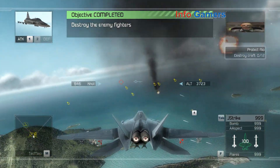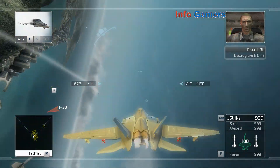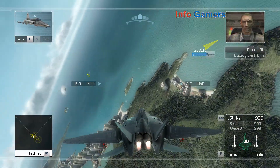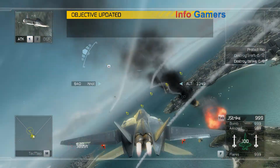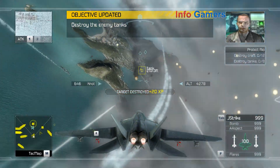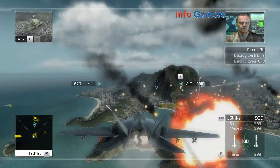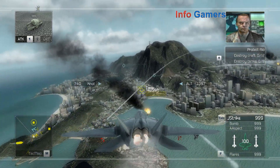This is a coup d'état. This is Dragon 2-6 — we've got enemy rafts on the beach. Request immediate air support. On the way. Tanks are being deployed on the northern coast. Our defenses are being overwhelmed. Enemy tanks are advancing inland and our ground forces aren't equipped to handle them.